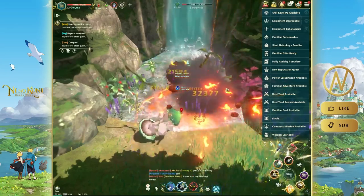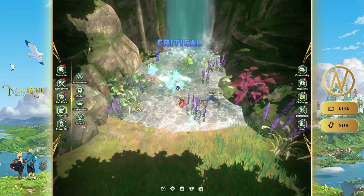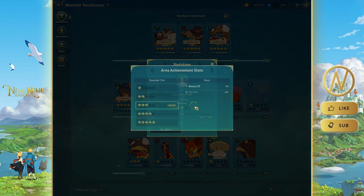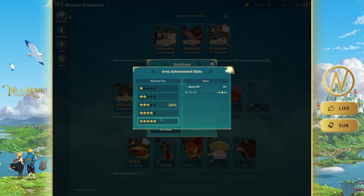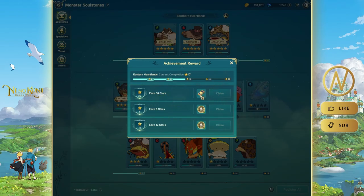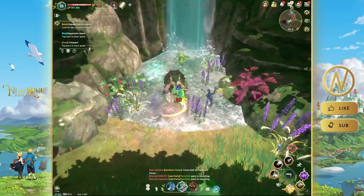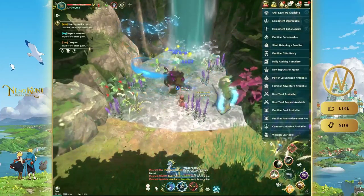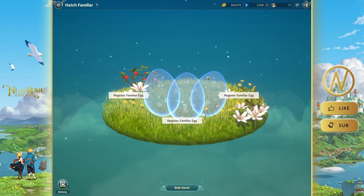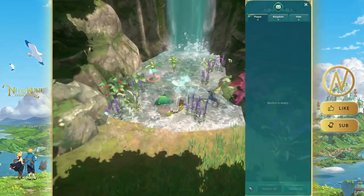If another player is in your channel competing for the same enemies, switch to a different channel — you'll be in the same spot anyway. You can also use an Aroma Focus item, which increases your soul stone drop rate. If it's crowded, just move channels until you find a good spot.